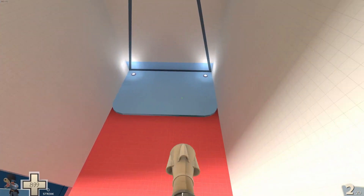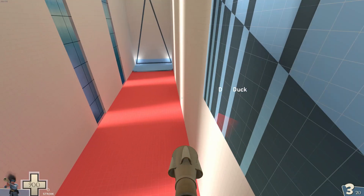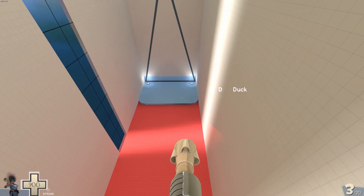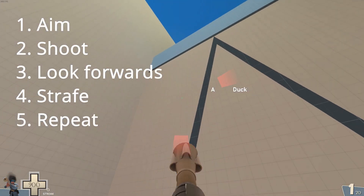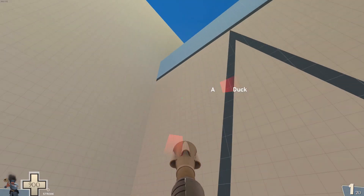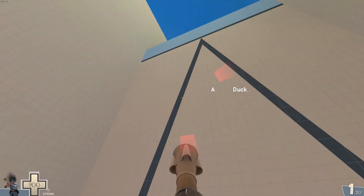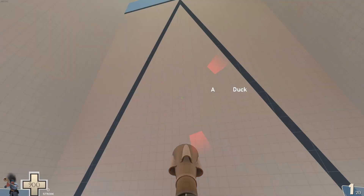Jump four introduces two new difficulties: first, you need to do a couple of wall shots to get the speed to cross the gap and prepare to sink; second, you need to do a sink while moving rather than stationary. For the wall shots, remember to keep good technique: aim, shoot, look forwards, strafe, repeat. Once you're moving towards the end, try to gauge where you'll land. This is hard if you don't have much experience going so fast and falling so far, but this jump is a good opportunity to learn that skill. Even though the wall shots and the moving sink are working against you, this is the shortest sink in the course so far, so don't be too intimidated.